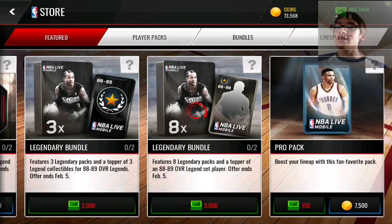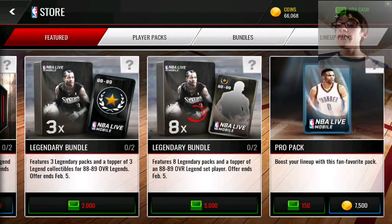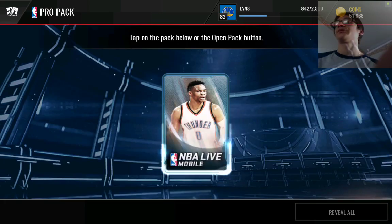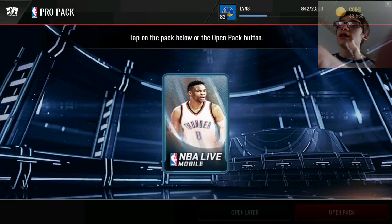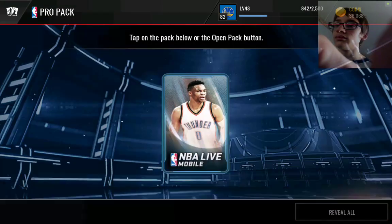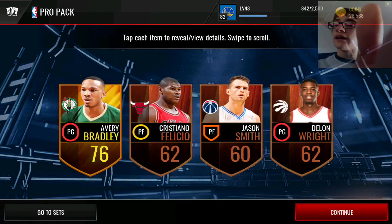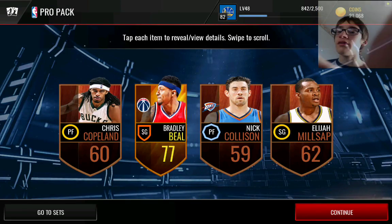I don't know who's in there, but Goran Dragic or whatever his last name is, is pretty good — I think that was like his 90 or 92. Come on, at least one more elite, EA. Give me an elite! I don't even get a good one — I got Russell, screw off. Give me another elite.